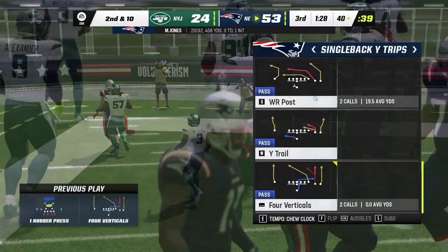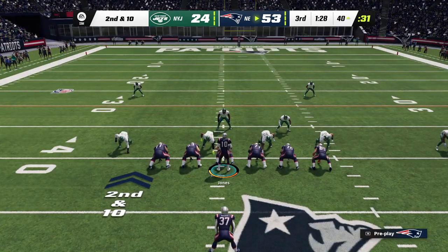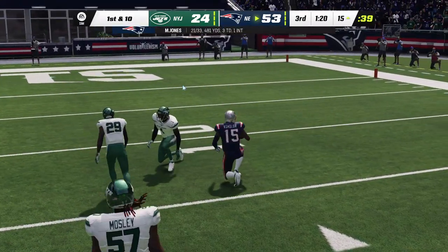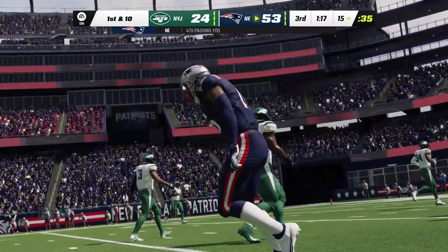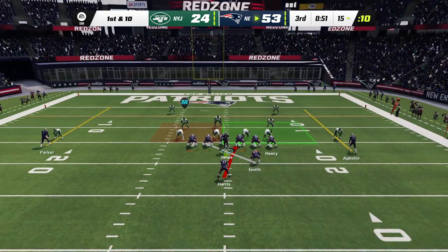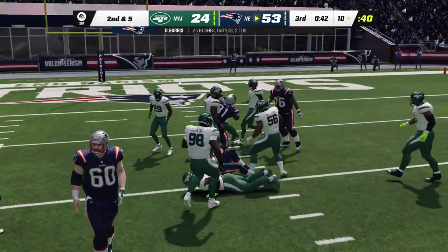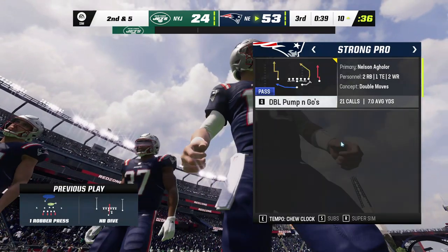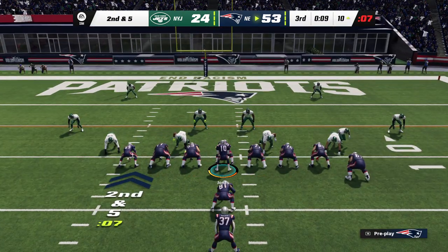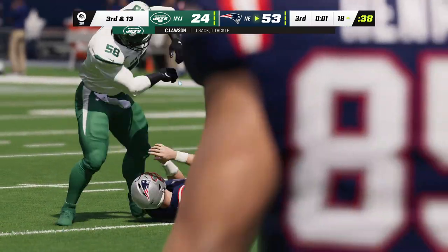A throw to the end zone on first down winds up incomplete — finally a good play there defensively on the deep ball, the secondary has had its struggles this entire game. Jones throws on second and 10 — that one sailed a bit but the catch is still made, another first down at the Jets' 15-yard line, a really nice gain of 25 yards. Still in the third quarter but they've got this one well in hand and still airing it out. No one wants to leave any doubt when they're playing well — just continue the process. Jones is taken down — that should be the final play of the third quarter.